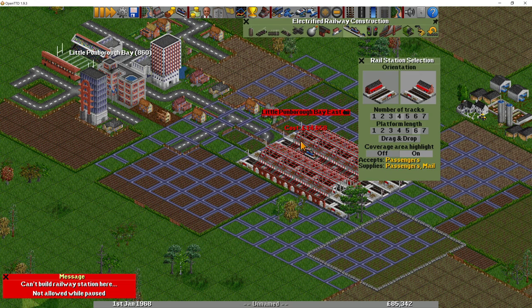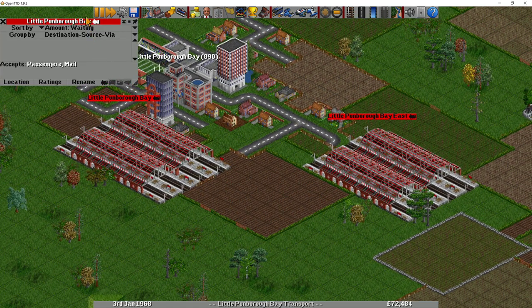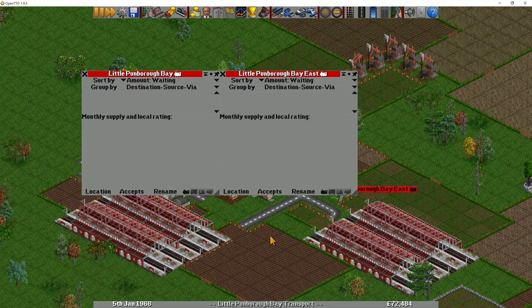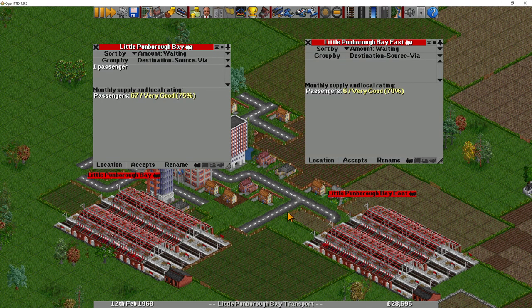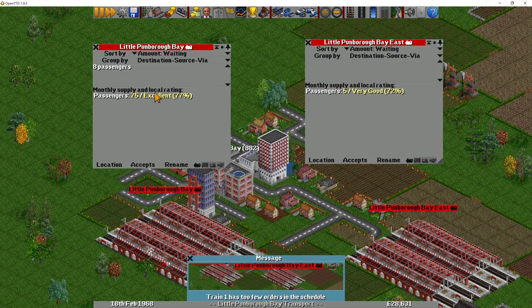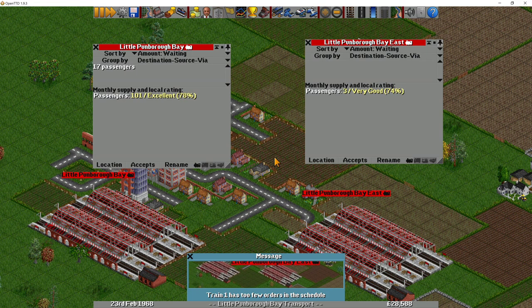If we put one station down here and one station over here, we can look at the statistics by clicking on the station name. The amount of passengers available at each station is very different. The one with the large catchment area covering a lot of the city has about 78 potential passengers a month, while this one with a couple of buildings has only four potential passengers a month. So you need to cover as many buildings as possible with the catchment area for towns.